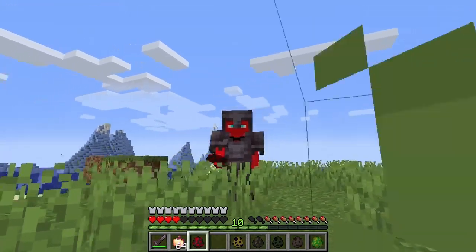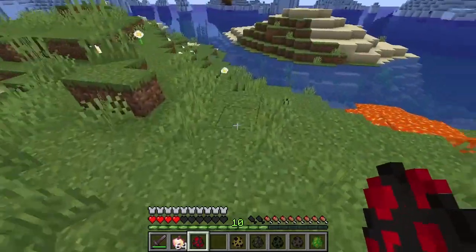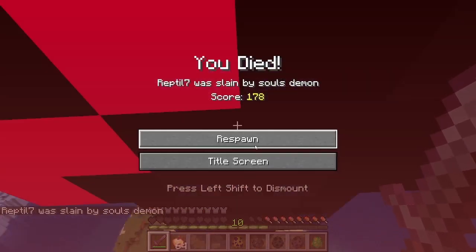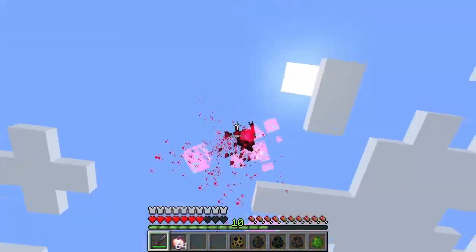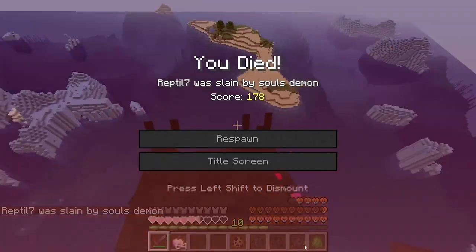Next up, we have a souls demon. We're gonna just break into hell now? Why does it make a gas sound effect? What on earth is this creature? It lights you on fire and it just jumps into the air. That's scary. Look at all the heads — it's like vexes. This thing is really... oh my gosh!